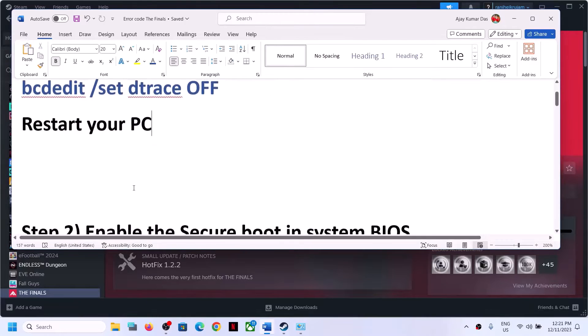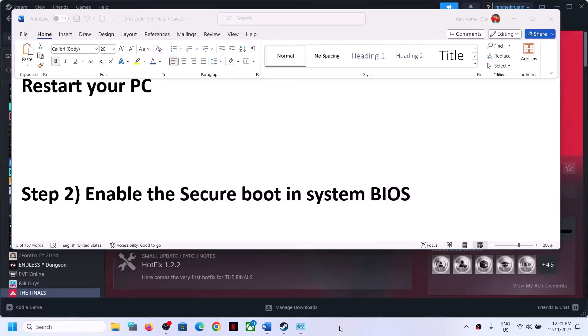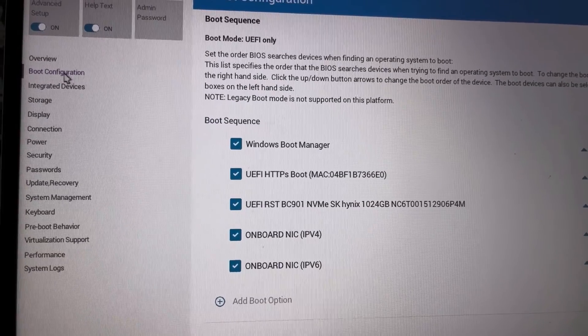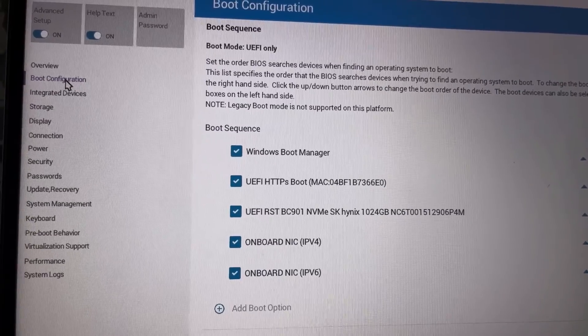The next step is to enable Secure Boot in system BIOS. Go to your system BIOS — whichever brand you have (Dell, HP, Lenovo, etc.), you can search Google for how to access system BIOS. Enable Secure Boot if it is disabled. Go to Boot Options in your system BIOS — I'm showing with a Dell as an example.